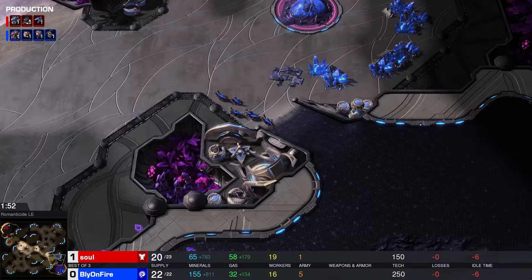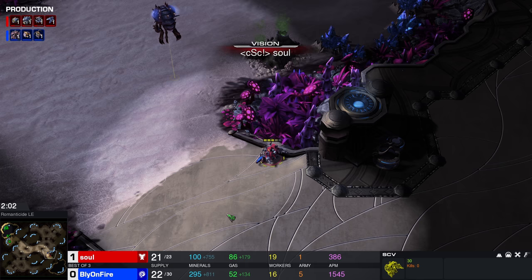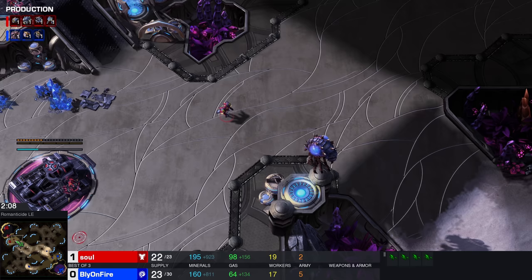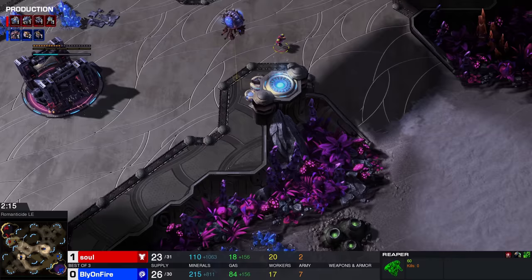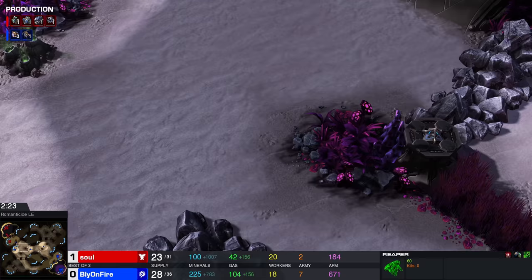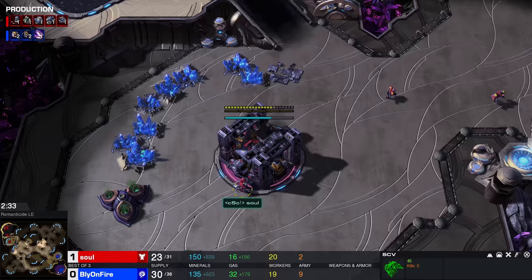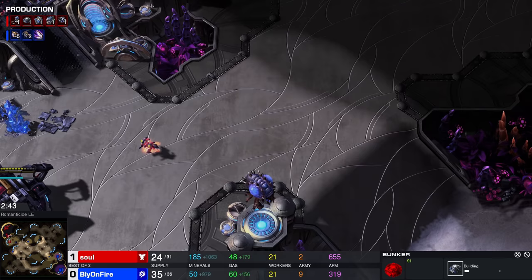Speaking of playing the game a little differently, look at this — a very quick spawning pool right here from Bly. He knows his opponent is going SCV Scout because he saw it with his Overlord, so he's going to show two Zerklings over here. This is going to indicate that it is going to be a pool first, but it's actually six Lings with four of them moving towards the left. If this Reaper leaves right now, the Command Center on the low ground is going to be in trouble.